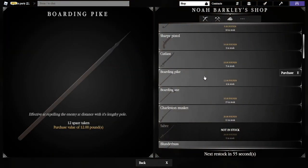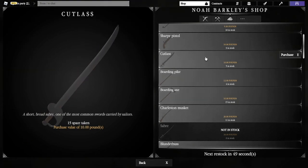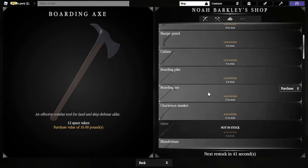The boarding pike is terrible — I don't recommend using it, it's really slow and awful. The boarding axe and the cutlass, though, are good ones. The cutlass is a great weapon to learn melee with, and the boarding axe just does a lot of damage even as a new player. Boarding axes are used even in the late game, so this is one I recommend thoroughly.